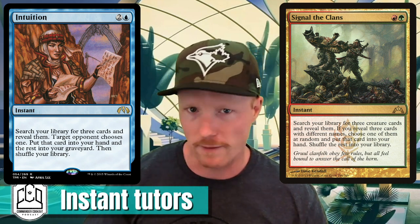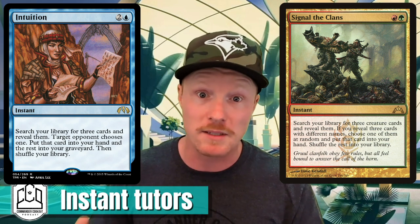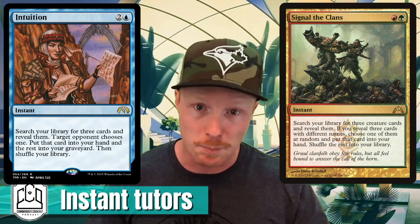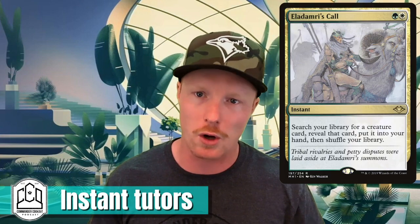It's redundancy with different names — kind of cheeky — but they get the job done at instant speed and offer a unique take on tutors that isn't just 'Demonic Tutor, find whatever.' With Intuition or Signal the Clans you do have to build around them a little bit, which makes things interesting. That redundancy is often something already built into your deck anyway, so it's not really a big restriction to get an instant speed tutor.